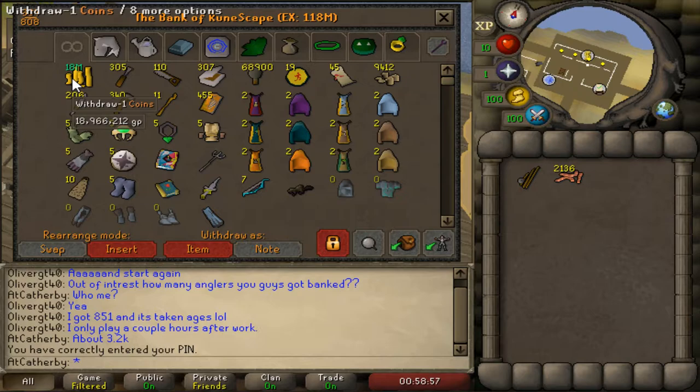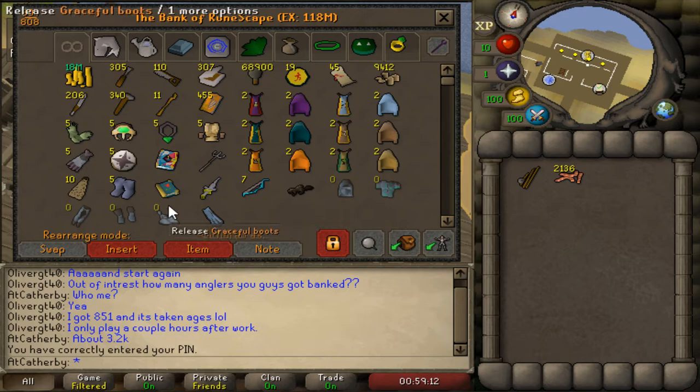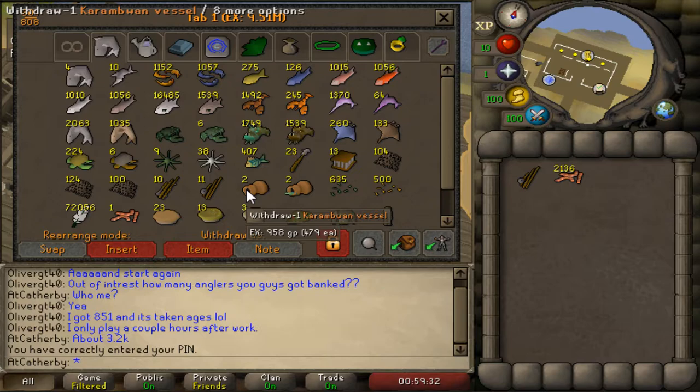This first tab is essentially junk items and some easy diary rewards. My cash stack is 18 million - I don't keep a huge cash stack; most of my money comes from selling Cerberus, which I'll show in a minute. A couple of tickets and marks of grace, and the trident - I love this trident. Everybody always asks me about it; it's a pretty cool item. My one pet - still only one pet - almost 15 million fishing experience and no Heron pet. Just some items and of course my six skill capes.